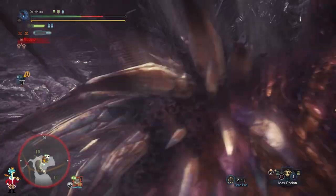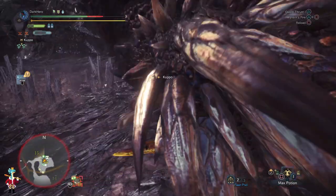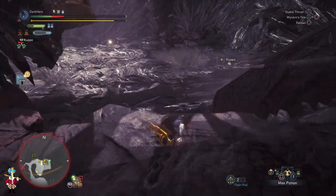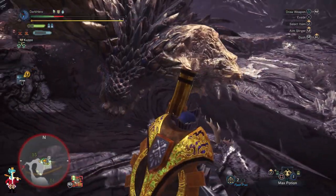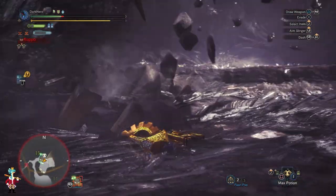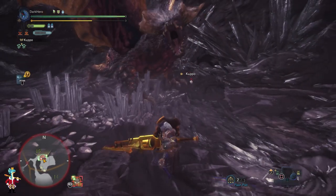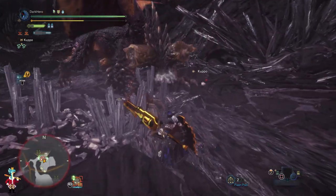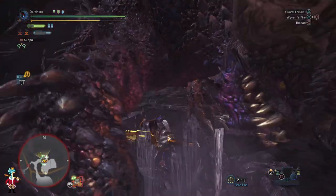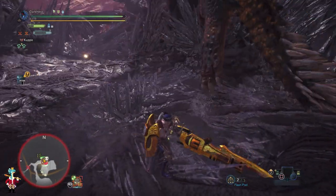When going for this fight you definitely want to get the Feline Moxie food skill to survive any attack that would normally kill you when at low health. Feline Insurance can also be very beneficial because it adds an extra cart before you fail the quest, so it is always recommended for anyone still having trouble with Arc Tempered Nergigante. Of course bring your Palico for extra assistance — preferably with the Plunderbug to heal you throughout the fight. It's always a good idea to come prepared to such a difficult encounter.